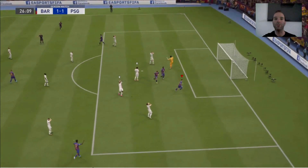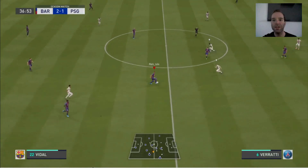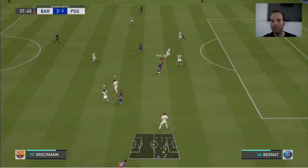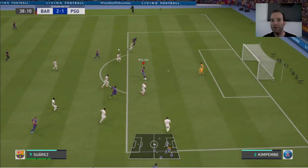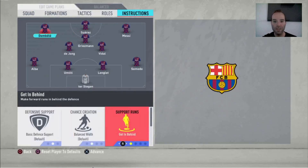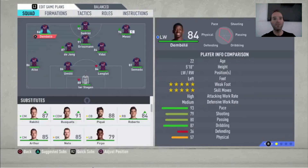De Jong: balanced attack, stay on the edge of the box for the cross, and cover center. Then Griezmann: get into the box for the cross — that's the only thing I changed for him. You can see Griezmann to De Jong, to Vidal, passing back to Lenglet, waiting for a good moment. Griezmann, De Jong, Suarez, Dembele to Suarez, great run — and here's Griezmann going into the box. He doesn't score, but you can see him making runs into the box, which is really important when you're passing the ball that much.